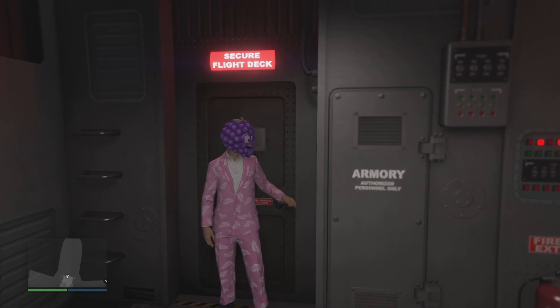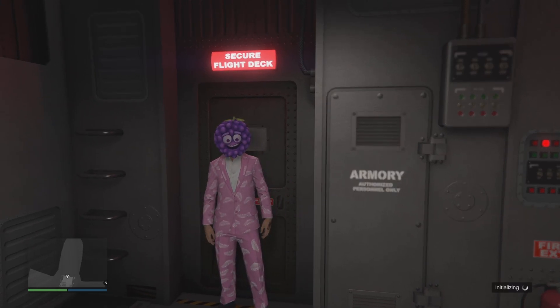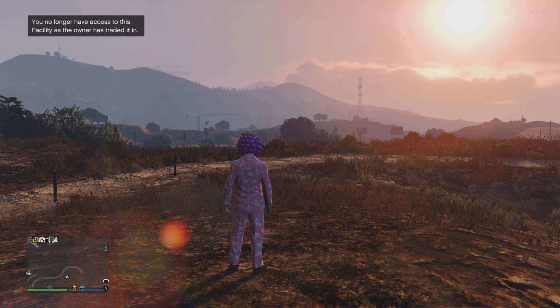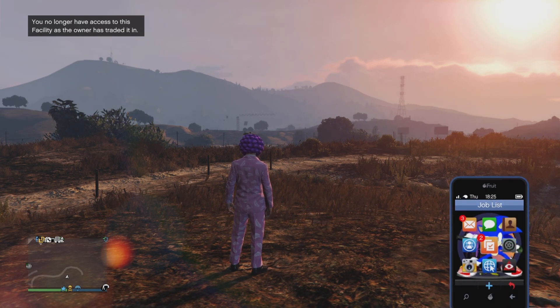At this point it should fade to black and come back, and you'll just be standing there — this is perfect. After a few seconds of standing there with no escape, you will be pulled back out into your facility. Once you're in your facility, you can either run over to the box on the wall and exit, or just wait a few more seconds and it'll pull you outside. Now that you're outside, pull open your phone and call your mechanic.